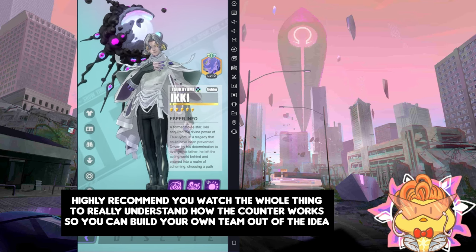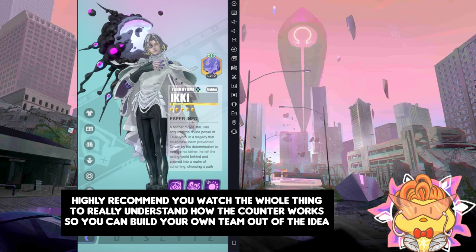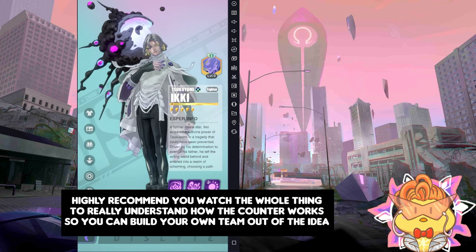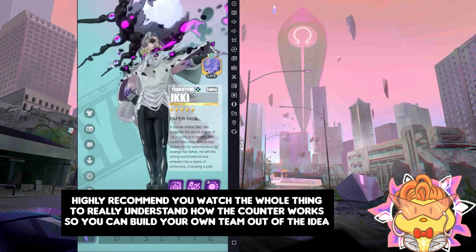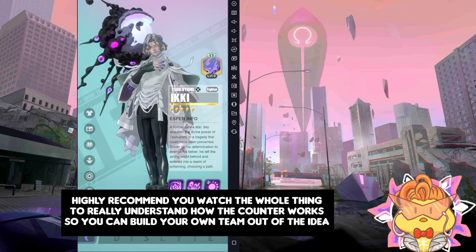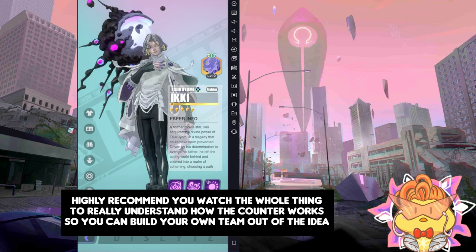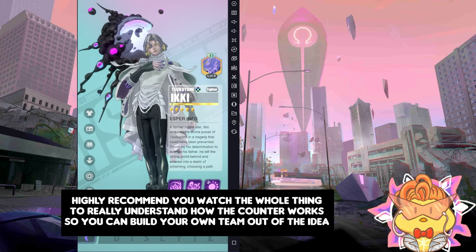If you want to skip to a specific team comp, you can use the timeline I provided below. If you want to listen through the whole showcase and learn what kind of esper is able to counter, feel free to enjoy the whole thing. I'll slowly explain their team idea — why this esper, why this team comp, and how it can counter Icky. If you still have any questions, feel free to comment down and I'll try to answer.